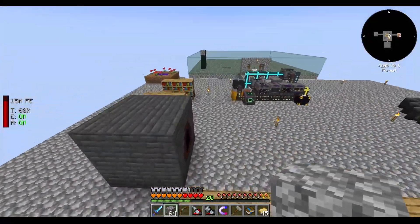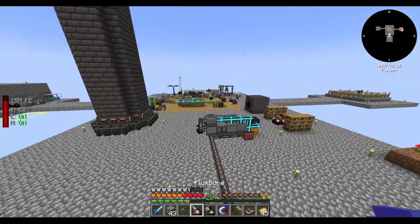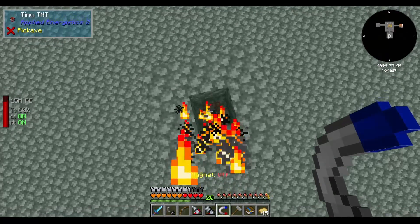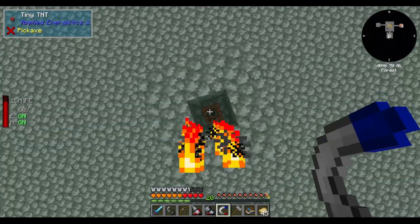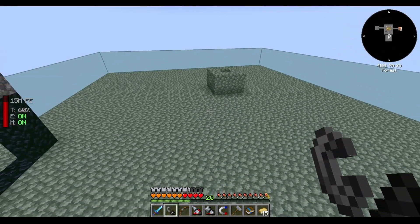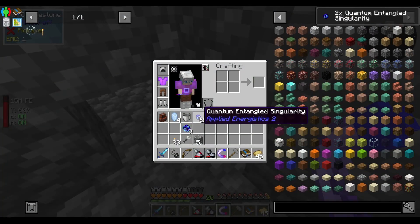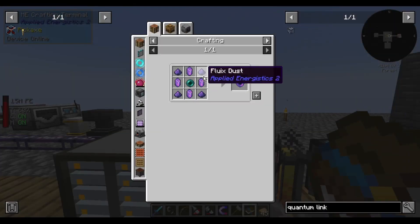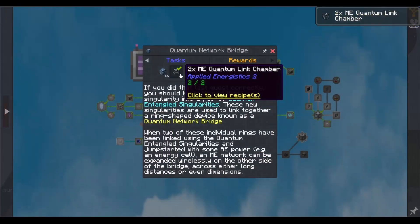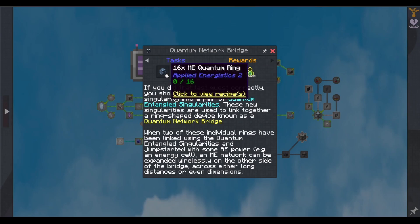Anyways, we're going to do some shenanigans. Let's toss — we need a singularity. Turn my magnet off. Toss those in, cause an explosion, and we got quantum entangled singularities! Then we need these enderpearl things — make two chambers. Two times quantum link chamber. 16 quantum rings.